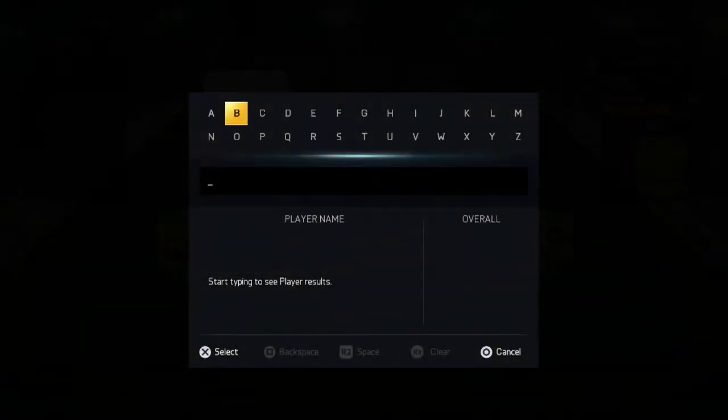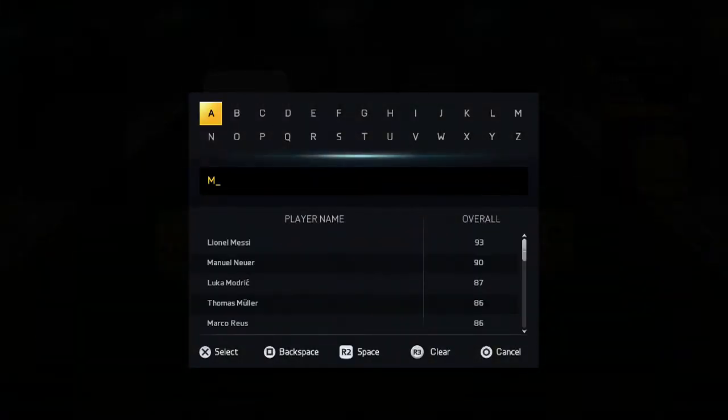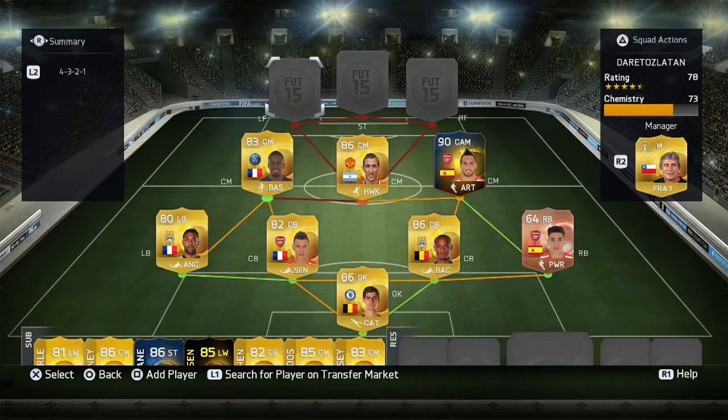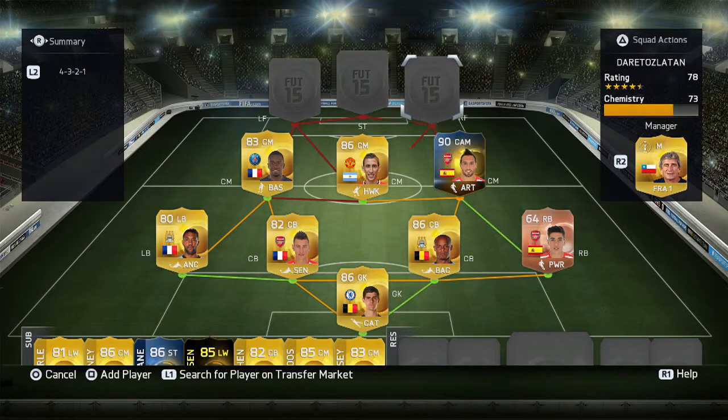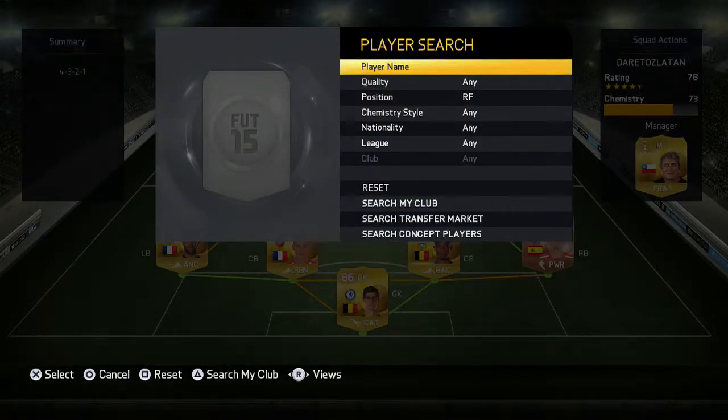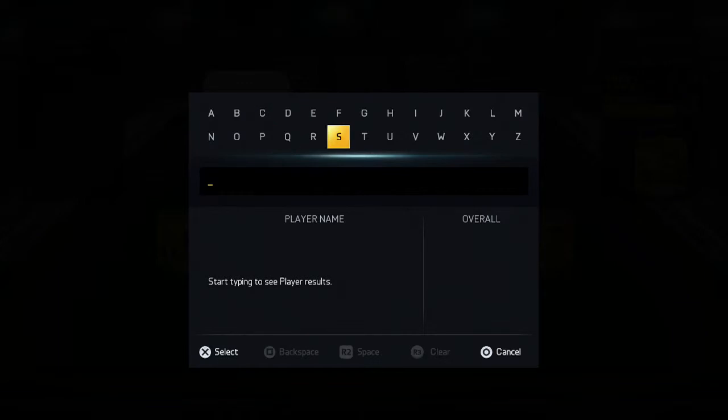Our central centre-mid we went with Di Maria — the one man who can perform and do anything — but it's sad to see him go to PSG. He didn't perform in the first season like Sanchez adapted to it. Moving to our left centre-mid, we are going with Matuidi, who's a really decent player for PSG and has been a solid midfielder.